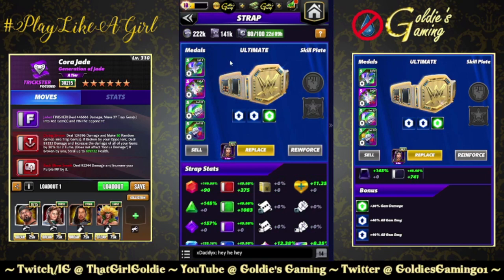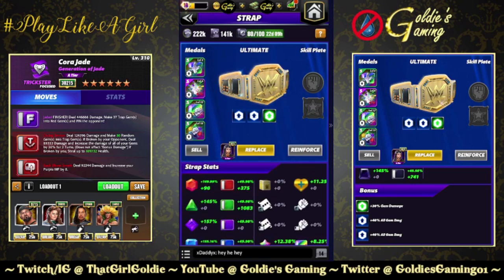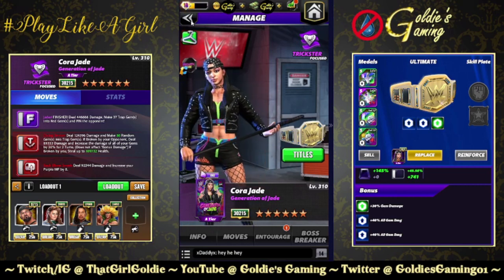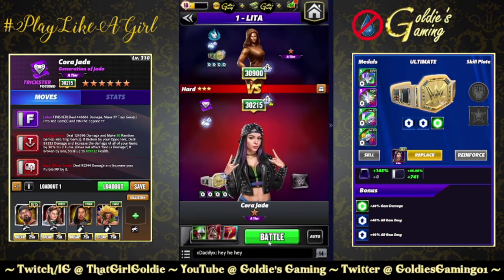Nothing fancy here. Fury 2s. I don't even have a plate — she doesn't need it. I'll run a plate with the 6-star build that uses the traps, but as it stands, she doesn't need it.